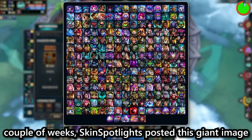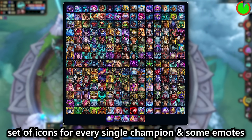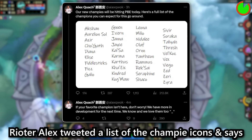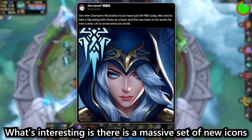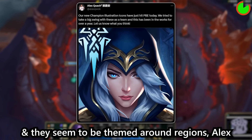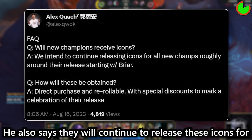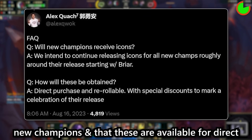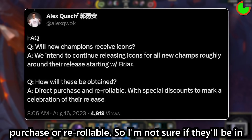Skin Spotlights posted a giant image of all the new loot which includes champion icons — a new set of icons for every single champion and some emotes. Rioter Alex tweeted a list of the champion icons and says there will be more in development for next time. There is a massive set of new icons themed around regions. Alex confirms these to be the new champion illustration icons, and says they will continue to release these icons for new champions. They are available for direct purchase or re-rollable, so I'm not sure if they'll be in the Emporium.